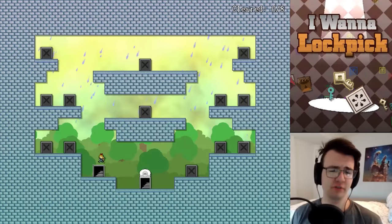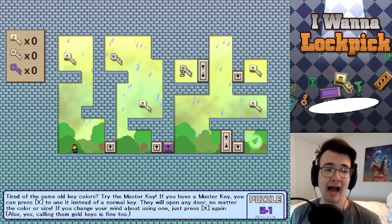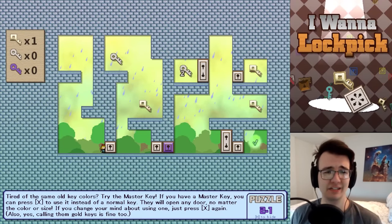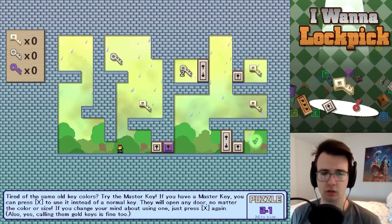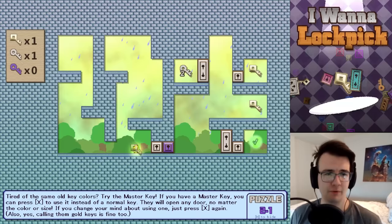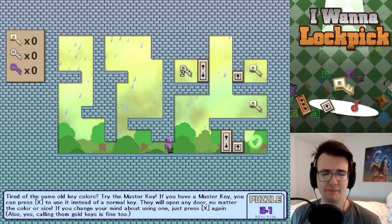Now I've got one big key which leads me on to the next world. Generally a new world means a new mechanic — so what is the golden gimmick? The golden shiny key: the master key can open any door. You can turn it on and off — that makes sense.